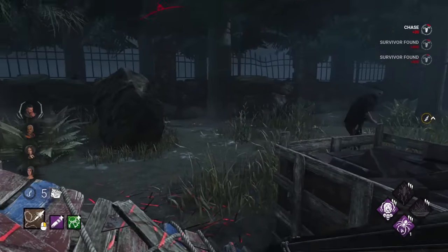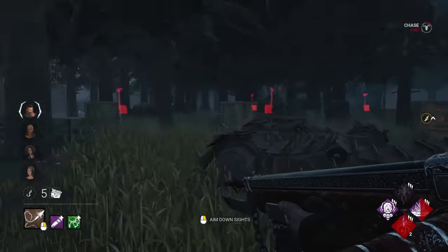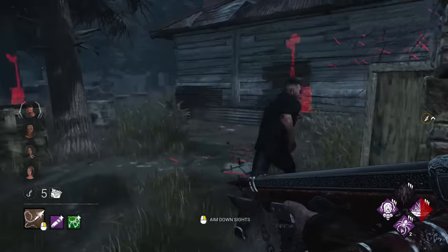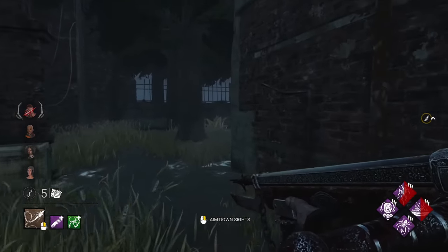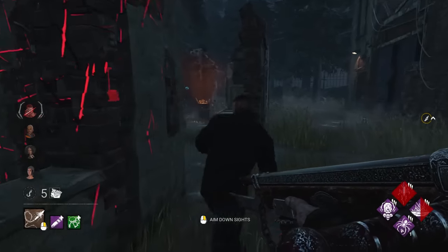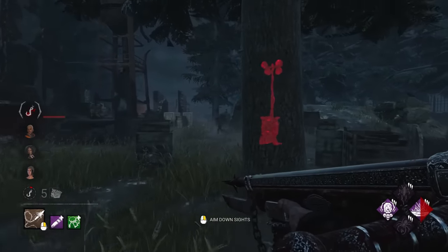I'll take the pallet as well, just so we can get our Spirit Fury recharged. There's Play with Your Food stack number two right here, and this will be number three. Do you want to give me another pallet here? We'll take the hit and get our Rapid Brutality, so we're just as fast despite losing the Play with Your Food stack.